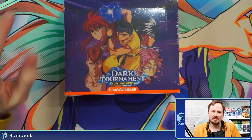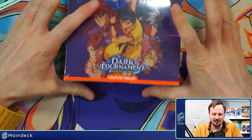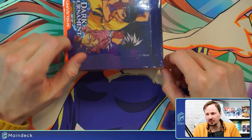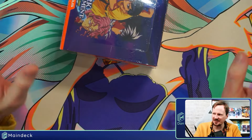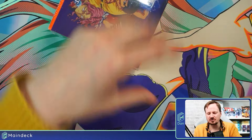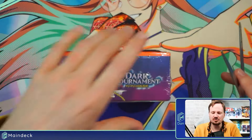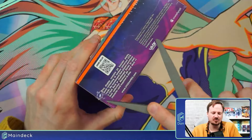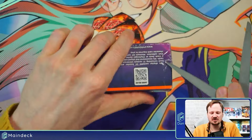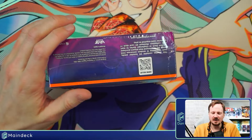Welcome back to the Pack Cracking Station — it's time to enter the Dark Tournament. Dark Tournament Yu Yu Hakusho releases for Universa on February 23rd, which was just at the end of the week we're releasing this. Make sure you hit up your local game store and check it out if you're looking to get some of this awesome Yu Yu Hakusho vibe back into Universa's games.